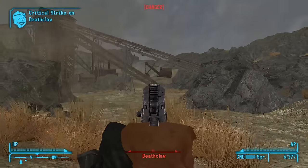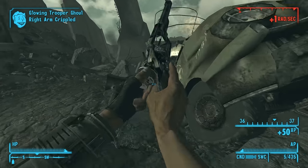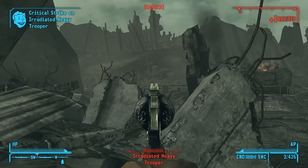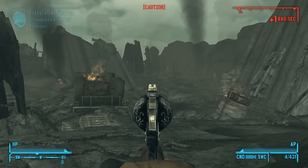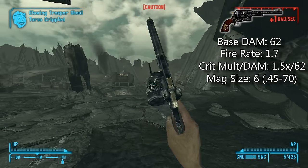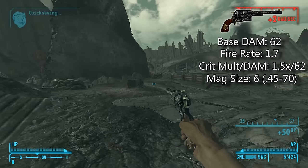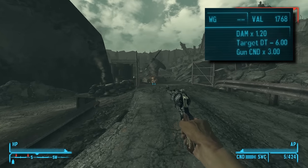On the topic of guns benefiting greatly from hand loading, the Ranger Sequoia becomes viable in the late game. The reason you don't really get around to using the Sequoia until later is because of the ammo, which is an absolute pain to come across unless you're buying it from Quartermaster Barden or the Great Khan Armory. Ranger Vets start spawning at level 16, but you can pickpocket one off Chief Hanlon at any point. The Sequoia has the highest base damage of any pistol in the game at a staggering 62 with a 1.5x crit multiplier. The .45-70 Government hand load is best in slot with a 1.2x damage multiplier and pierces 60 DT. With a good amount of hand load ammo and a great crit build, the Sequoia will put up massive numbers in the late game.